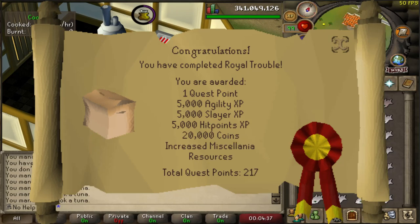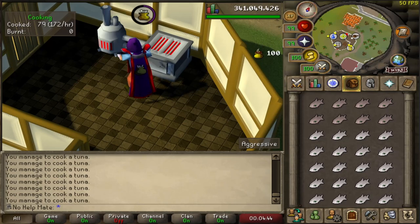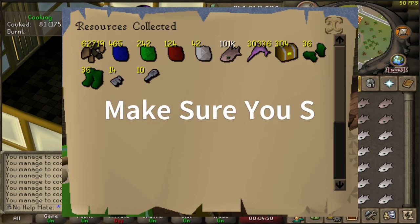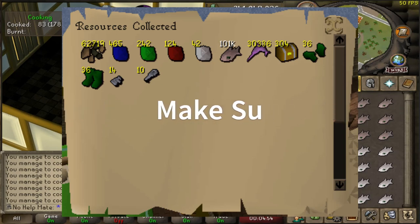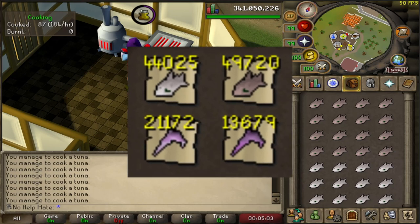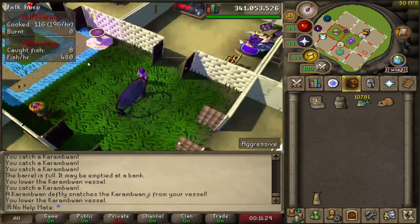Completing the Throne of Miscellania and Royal Trouble quests lets you collect from the Kingdom of Miscellania. You deposit money into it, wait — maybe seven days or a month — and the workers passively collect whatever you set them to. Setting it to raw food is a great way to get passive food. I got probably a couple million cooking experience just from the Kingdom of Miscellania.